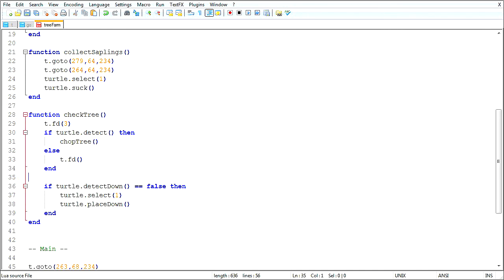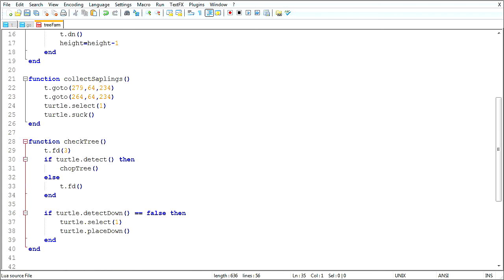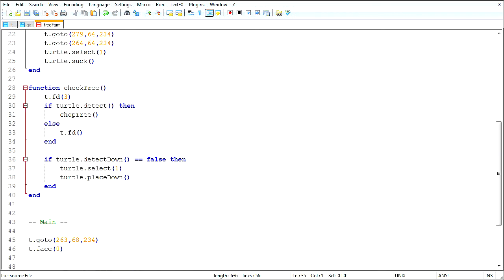So that way it'll do the chop tree, otherwise it'll just move forward. And then either way, when it finishes chopping the tree or when it just moves over the square, it'll just check that there's a sapling there.